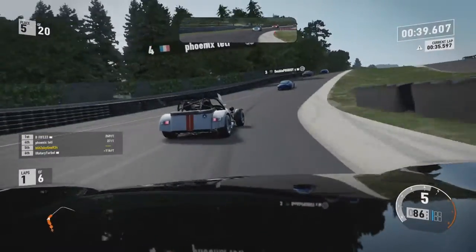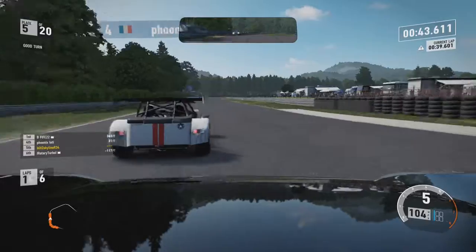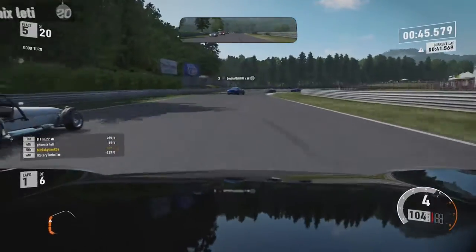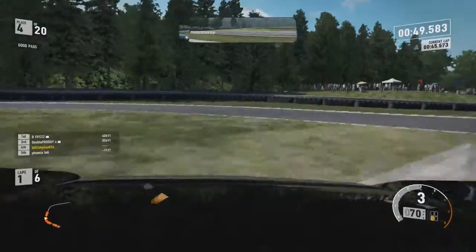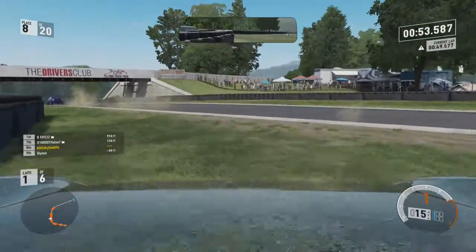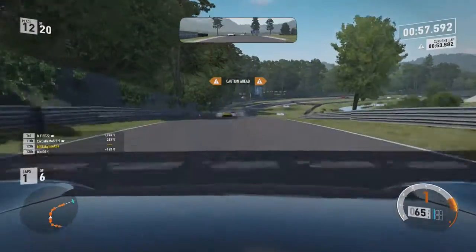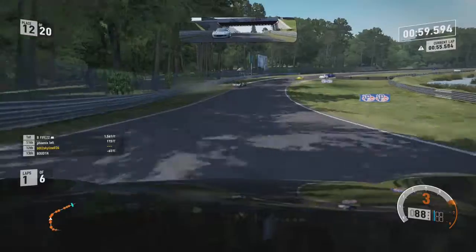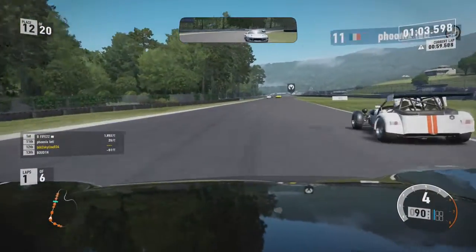I can somehow keep up with the Caterham through the braking zones, carrying a bit of speed, trying to find a way round. I get a bit of wheel spin at the top of the hill, so I try a dive up the inside. I get my car slightly sideways, sort of understeer across the road, getting in front of the Caterham. I apologise for that — completely my fault.